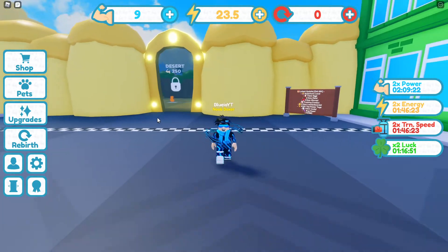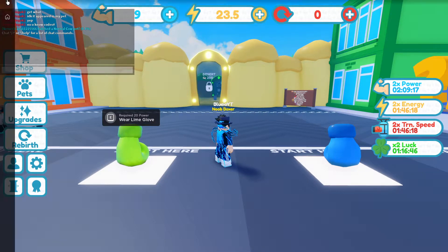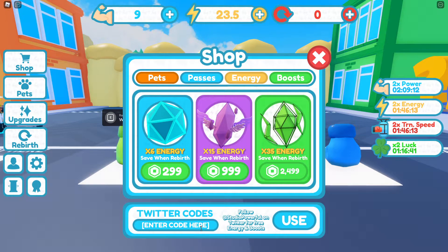Let's just get started. So the first code is going to be when you just get to the kills right here — I think it's in the shop. What is happening? Let's just get rid of the chat. So here's the Twitter codes — just type in the codes that I'm typing.